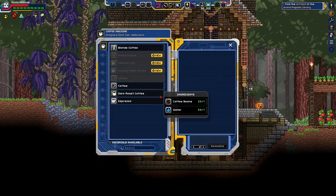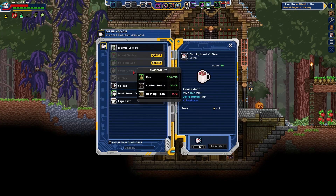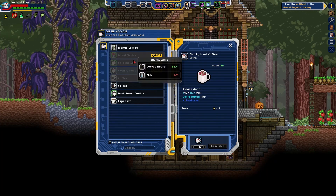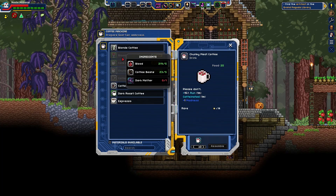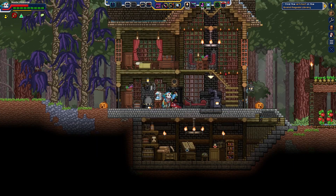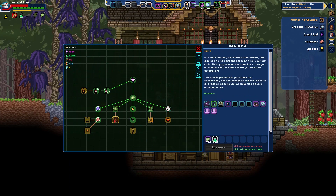I do have a coffee machine. Chunky meat coffee — delicious. Rotting flesh, rotting flesh, okay. Is that a block? If it is I don't like it. Blood chalice — we actually have some blood, that's hilarious. I don't know where we get dark matter however.